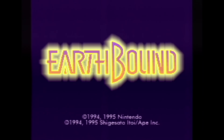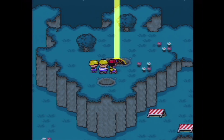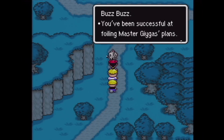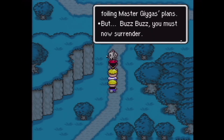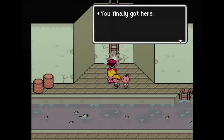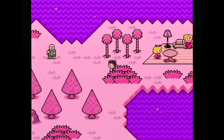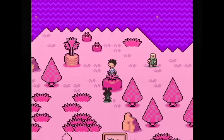Earthbound is the game that every Super Nintendo collector covets. Let's take a look and see if it's really as good as the price it commands. So the story is about an alien, Giygas, that wants to destroy all mankind. But little does he know that four kids plan to stop him. All along the way, your characters must find and collect sounds from eight areas known as your sanctuary. Only after you've done this can you face Giygas.